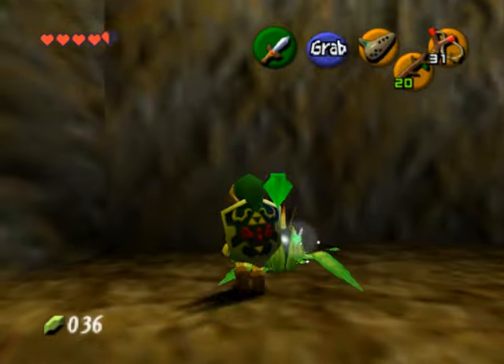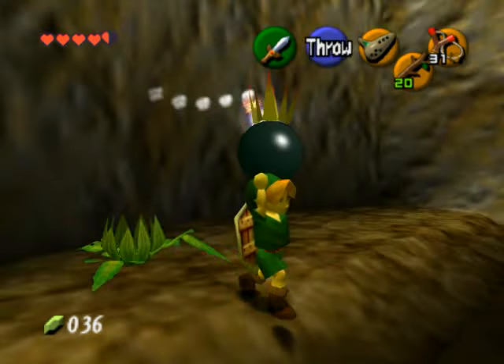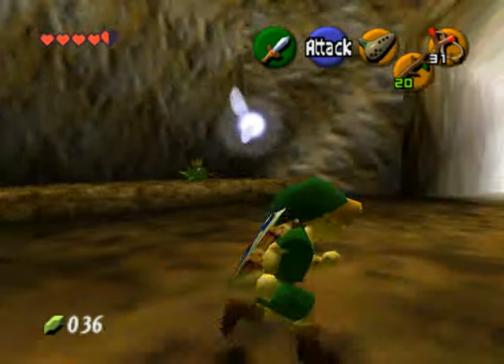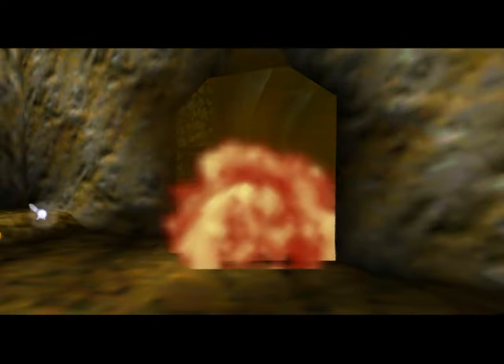Hey guys, welcome back. Here we are in the second dungeon of the game, Dodongo's Cavern. So as soon as you enter, you want to pick up one of the bombflowers on either side, and then go lay it next to that funny-looking wall right here.